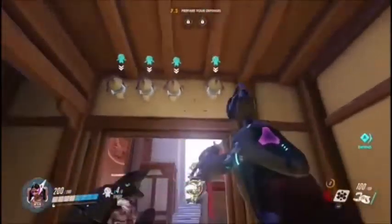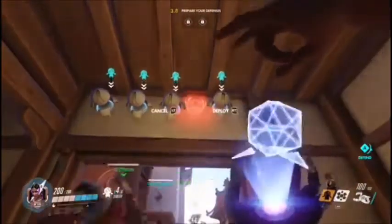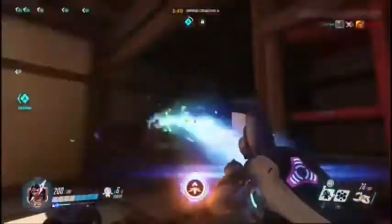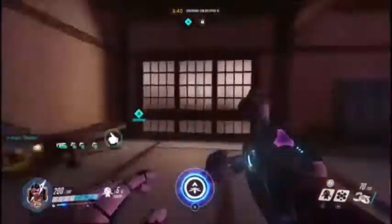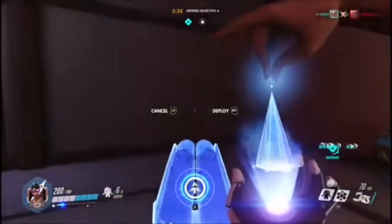The main killer with Symmetra is her sentries. Each sentry does 25 DPS and has a really wide range, and they can do a total of 150 DPS per second combined. She has six sentries she can place in total, which makes Symmetra a really difficult character to deal with if you get caught in her kill room.